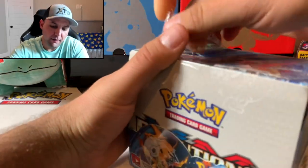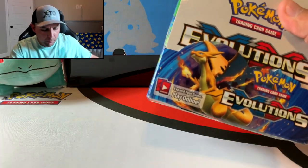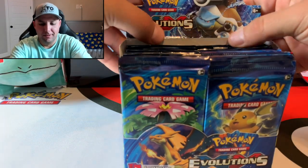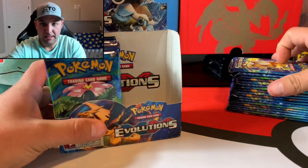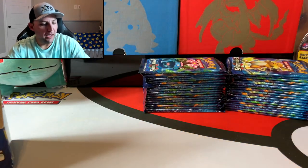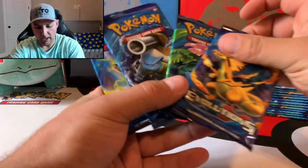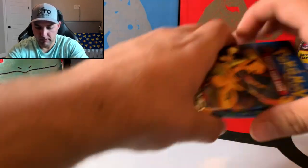Let's dive right into it. We're going to have 36 booster packs. This will be my third Evolutions booster box, and I'm excited — I'm hoping the base set remake Charizard is in this box. Last time we pulled a Mewtwo full art card, which was pretty awesome. We did not pull a Charizard, mega Charizard, or the base set remake Charizard. We've got all four pack arts: Charizard, Venusaur, Blastoise, and Pikachu.